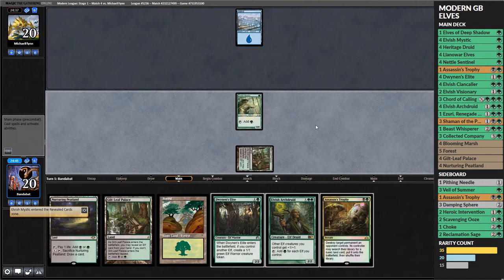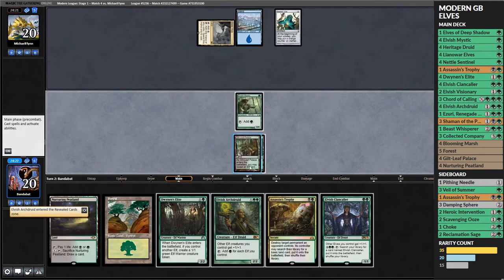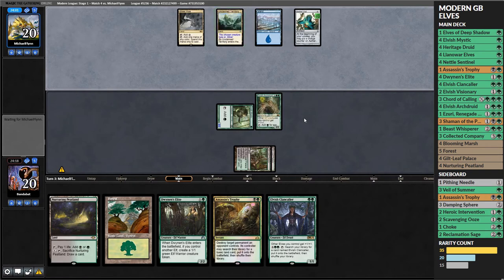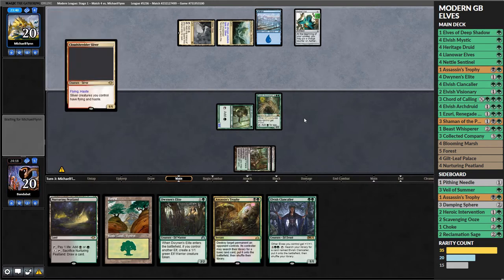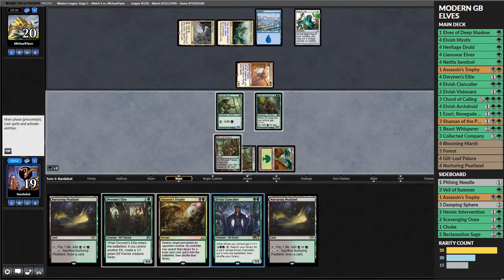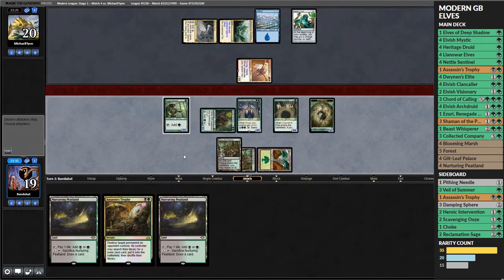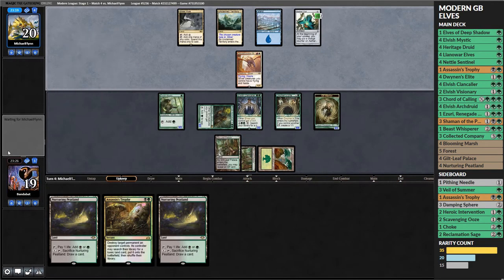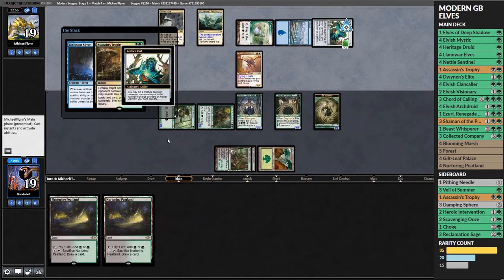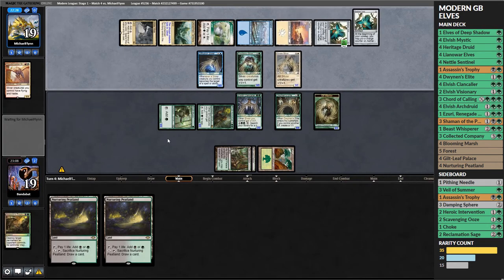On to the next one - we have a decent curve with Mystic into Archdruid, and Assassin's Trophy is useful. Our opponent is on Slivers, which is awesome - nice to see a different deck. They've got an Aether Vial, Sliver Hive, and Unclaimed Territory, and play the flying-haste sliver. We leave up Assassin's Trophy to deal with it rather than dump our whole hand. They play Diffusion Sliver, meaning we have to kill the Cloud Shredder Sliver right now.